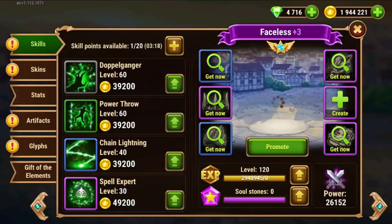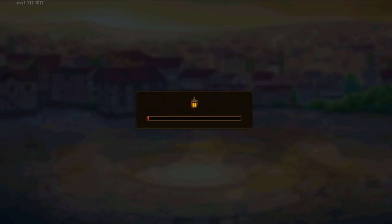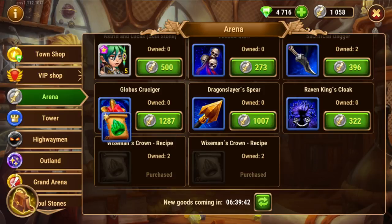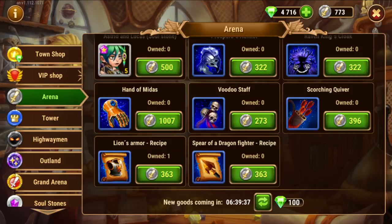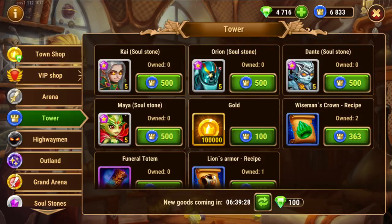Faceless needs one of these, so we'll get this to save me time and energy. I get one, I renew the shop, and there's nothing else of interest here. Then we go to the tower shop and reset this, and get the gold every day — please get this gold. Spend tower coins on items preferably, because these are easier to get than arena coins.